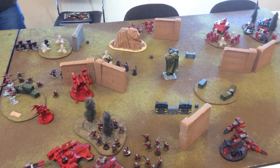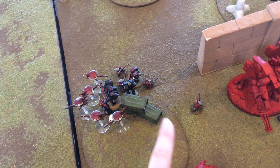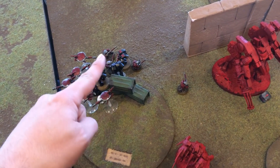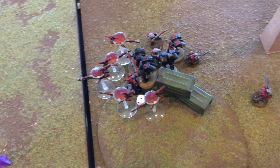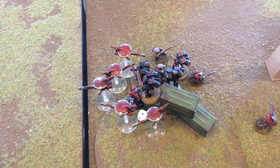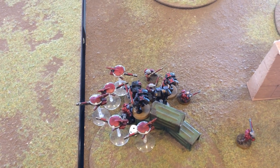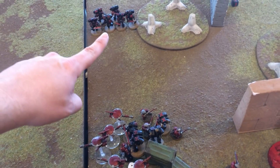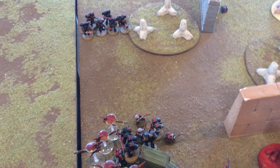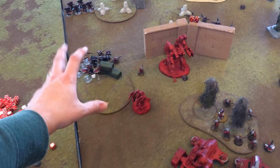Moving on to the assault phase: Death Company came in over here, which allowed me to use For the Greater Good with several units — overwatch from this unit, this unit, and these guys. None of them did anything except the sniper drones took out two Death Company models, which was pretty nice in overwatch. When that unit tried to charge using Descent of Angels, they failed their charge, and we were able to pull a mortal wound off of them too. One dead Death Company over there and three dead Death Company over here in the end. Everyone passed morale, but we have some problems over here.